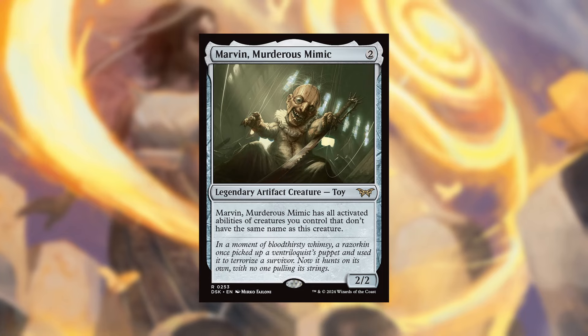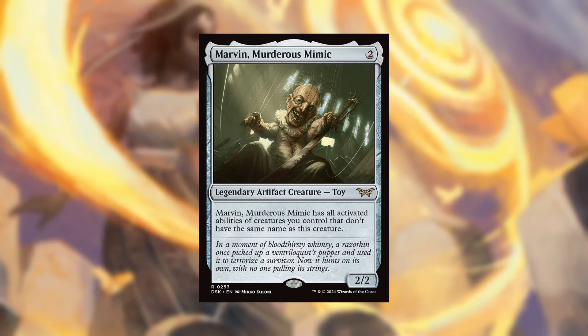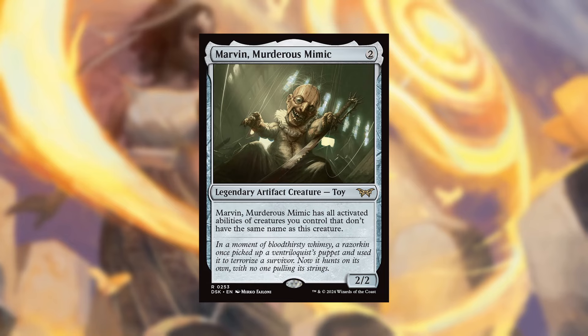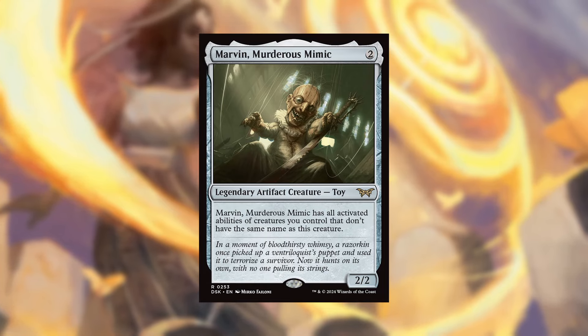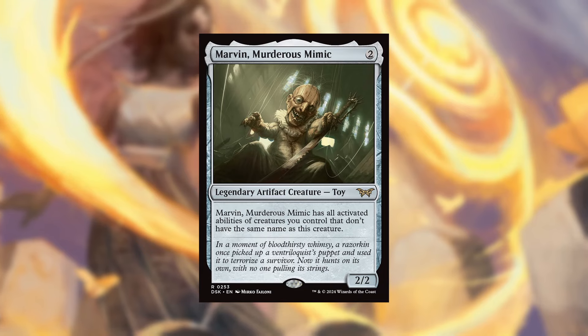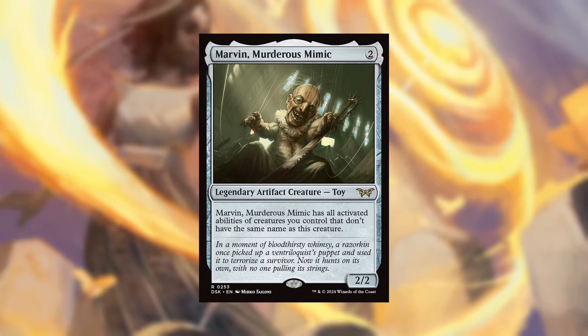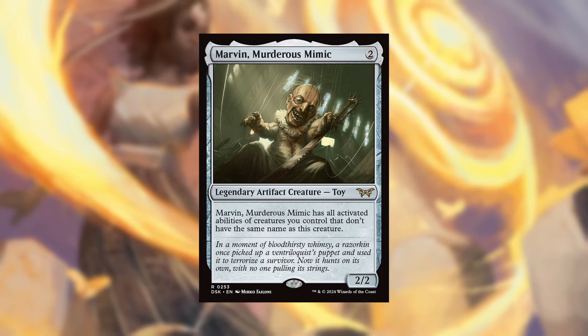Next up we have Marvin the Murderous Mimic. This is a two-mana legendary artifact creature — it's a Toy as well. It says Marvin has all activated abilities of creatures you control that don't have the same name as this creature. Absolutely fantastic if you are running a bunch of creatures with activated abilities you like — this is just another version of that. Never mind the combo potential this thing creates.